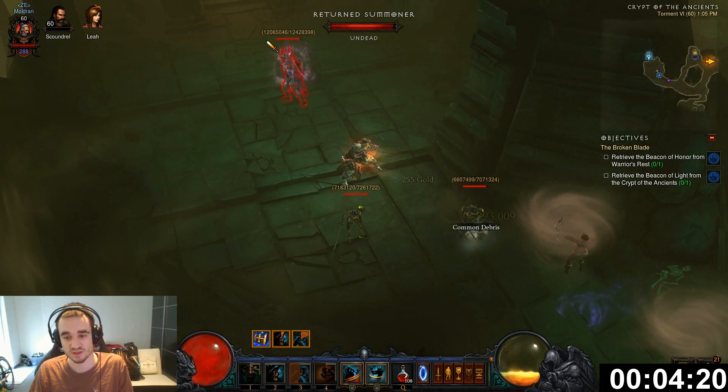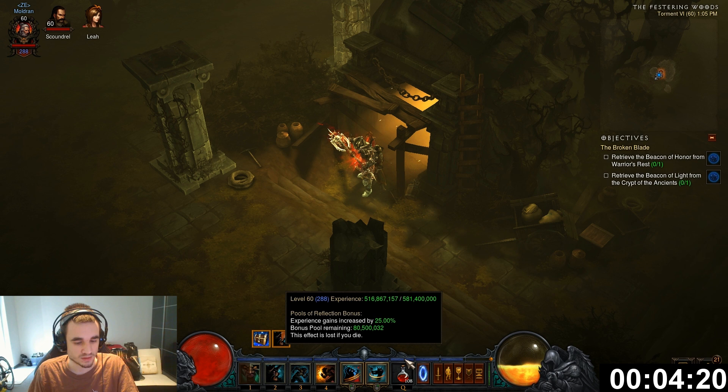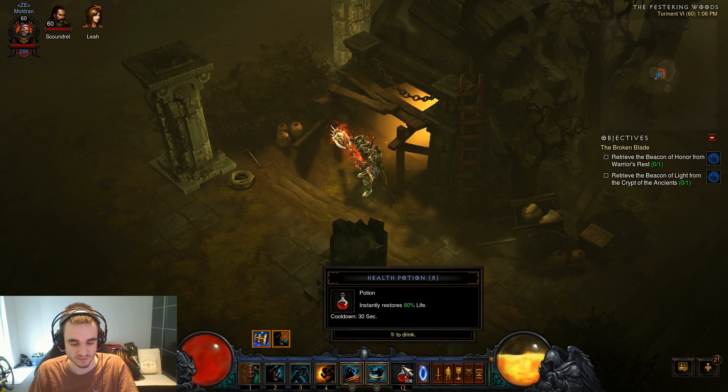I almost got a level in this short time — went from here to here. Let's calculate: 4 minutes 20 seconds is 260 seconds, divided by 260, times 3600 seconds per hour. I'm farming at a speed of 2.25 billion XP per hour. And that's pretty chill — nothing wrong here, it's pretty constant. With my level needing 600 million XP per Paragon level, I can get at least three levels — going from Paragon 288 to 291 — in just one hour of doing this.